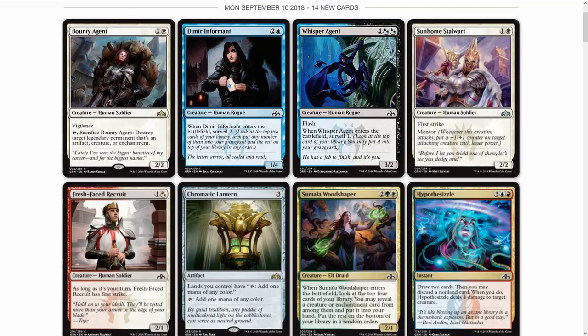We've got Dimir Informant — it's a three-drop. When Informant enters the battlefield, surveil for two. What surveil does: look at the top two cards of your library, then put any number of them into your graveyard and the rest on top in any order. Not bad at all — it's like a scry but for your graveyard.